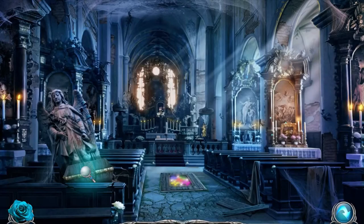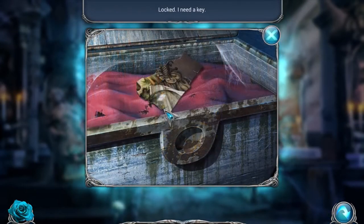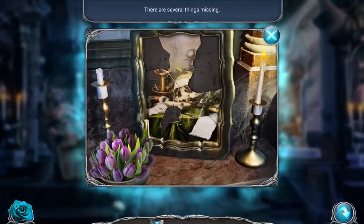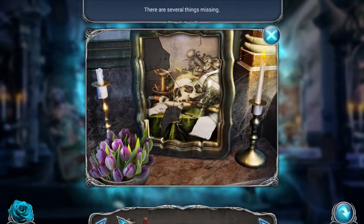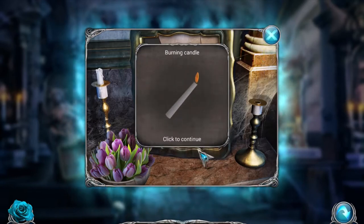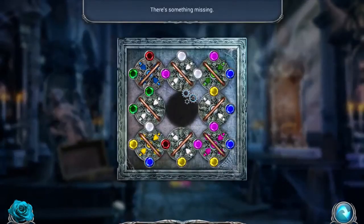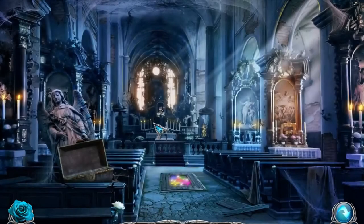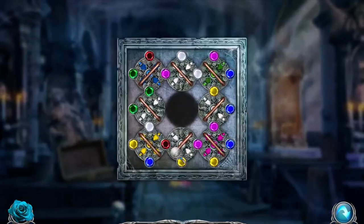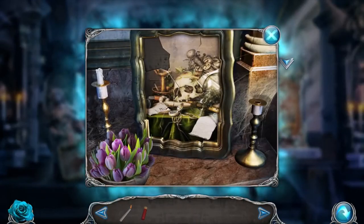Now we can go to the church. Locked - I need a key. We have the key. There's another piece of the fresco. We got them - we need one more. We did get a burning candle though. There's something missing - okay, we don't have that.